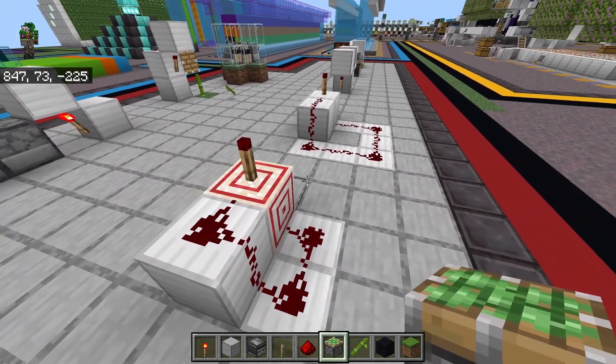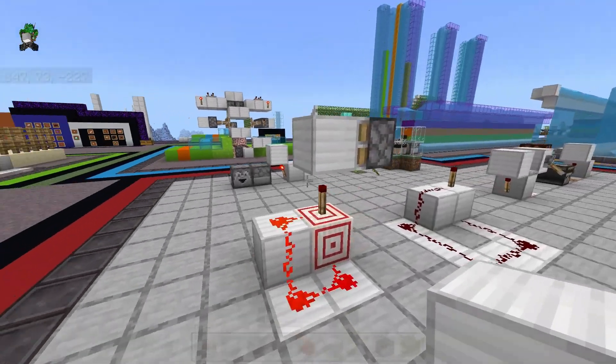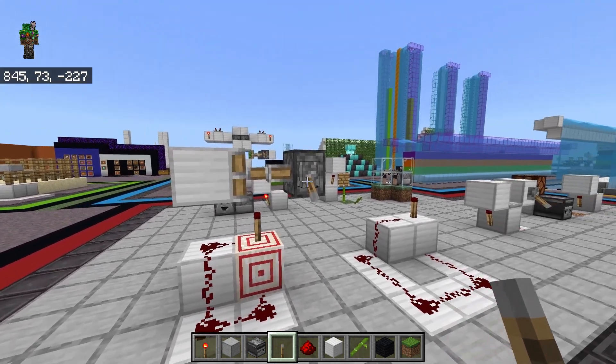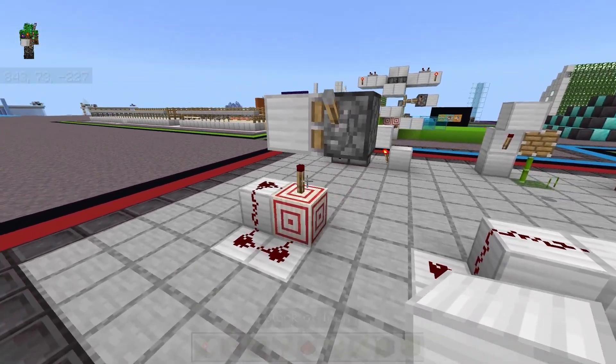If you wanted to use this in a custom machine, what I would probably do is just use a piston. A piston activating will refresh the torch, even if that piston isn't moving a block — the piston itself would be enough to update the torch. And really, there's a ton of different ways that you can update the torch.